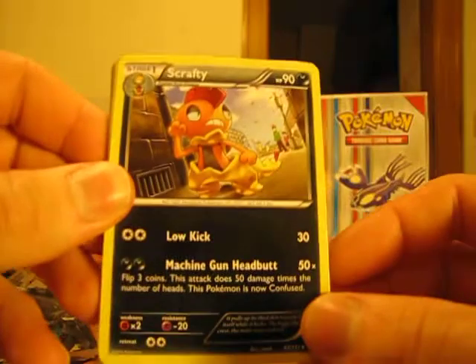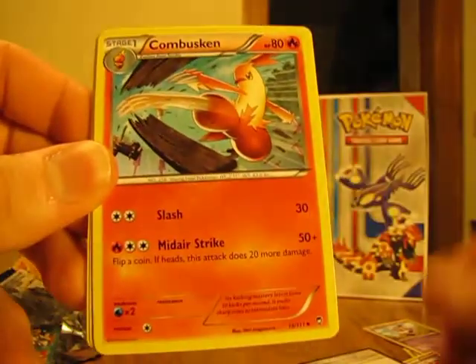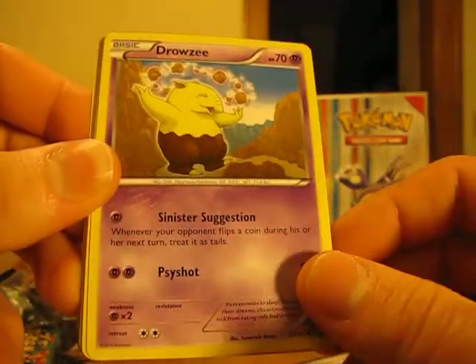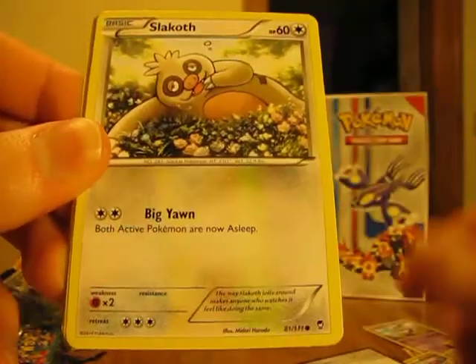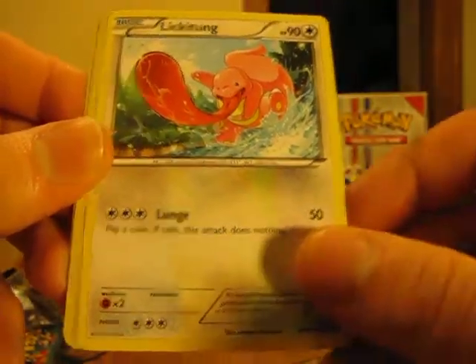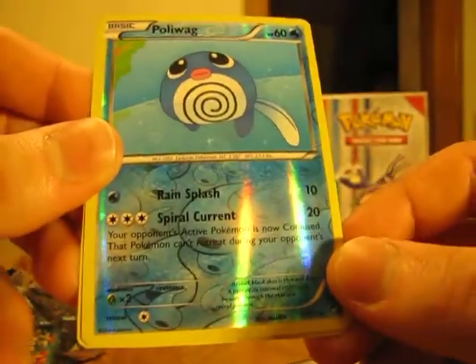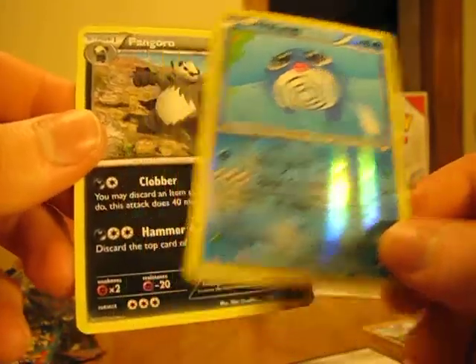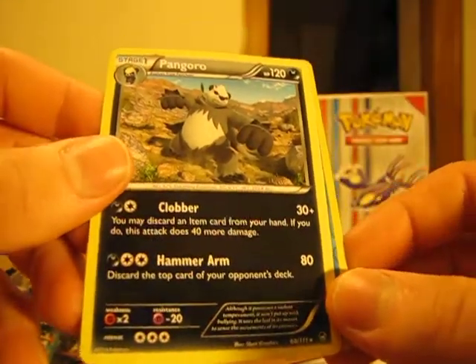Here we have Scrafty, Combusken, Trainer Battle Reporter, Drowzee, Noibat, Slakoth, Poliwag, Lickitung. The Reverse Holo is a Poliwag, which is a common card. The Rare in my final pack is a Pangoro Non-Holo.